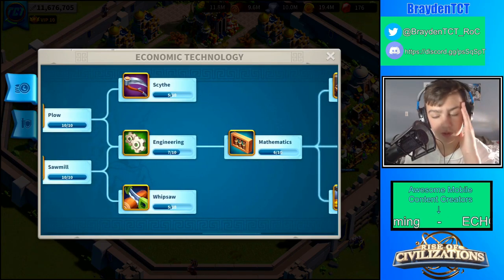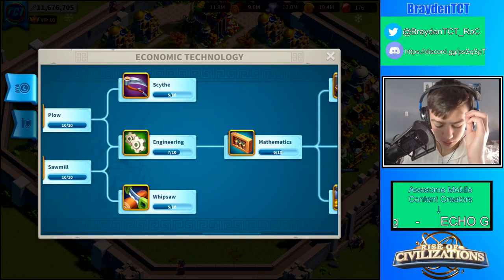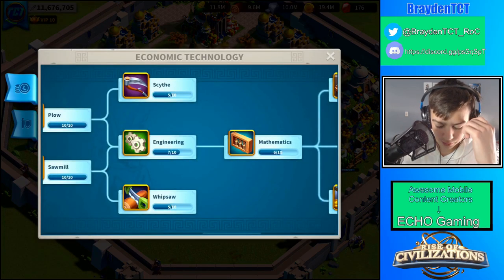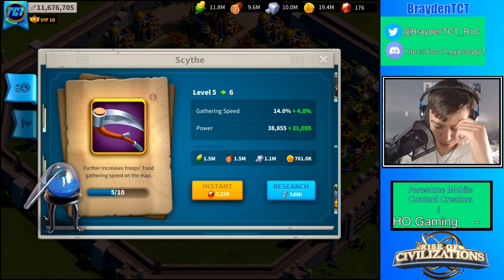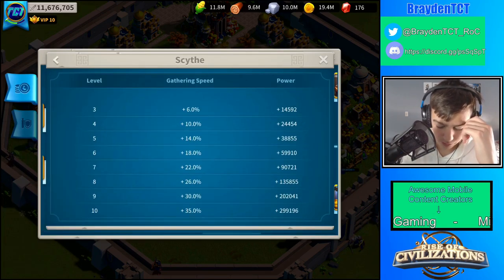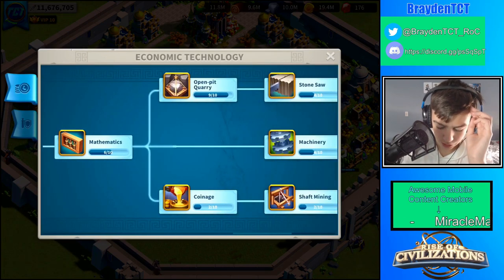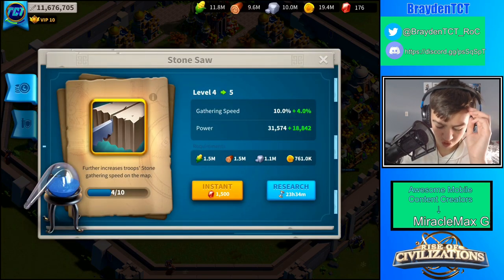That increases stone production, and I already have these two maxed because I like the free resources from production. I also like the gathering speed, and I'll probably get that up higher because gathering speed helps a lot, so I'm probably going to be researching that.